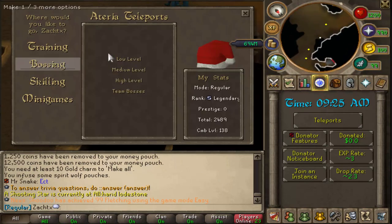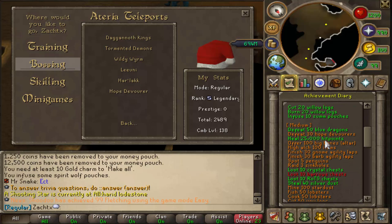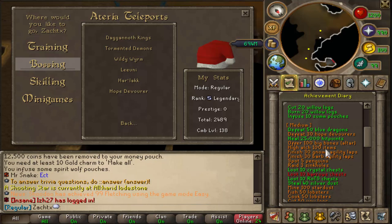The next one is defeat 30 hope devourers — you just go to your medium level bossing and it's the last one right there. And then heal 25,000 hit points — pretty much just an upscale of the 10,000 hit points from earlier. Offer 100 big bones to the altar — you guys saw earlier where the altar was at home, and you can also buy big bones from the same skilling supplies shop. High alch 100 items — just another upscale of high alching. Then 30 gnome agility laps and 30 barbarian agility laps.